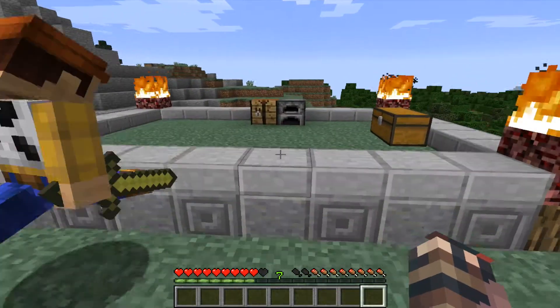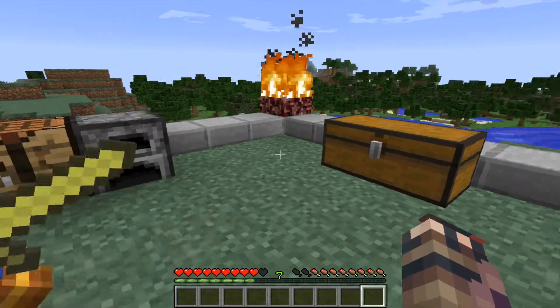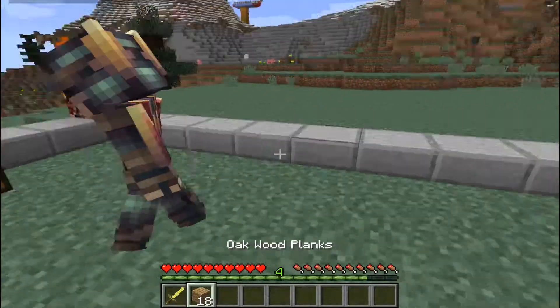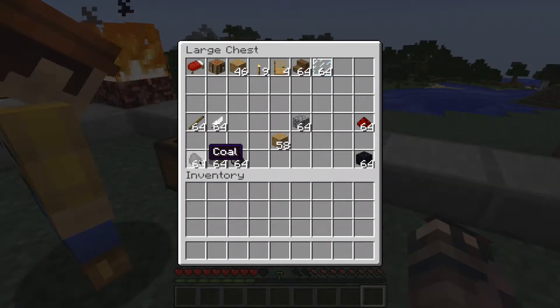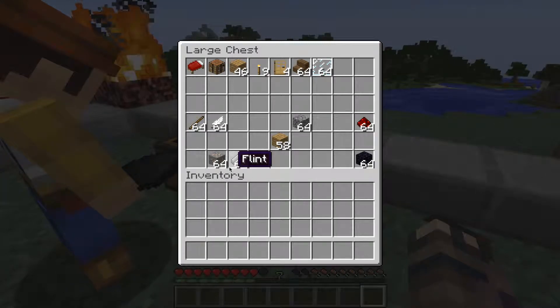Hey, it's Aaron and Tom from the Gammery again. We're going to show you another how-to. We did the portal before, but I realized we didn't actually show you how to make a flint and steel — and you need that, it's a fairly crucial part.